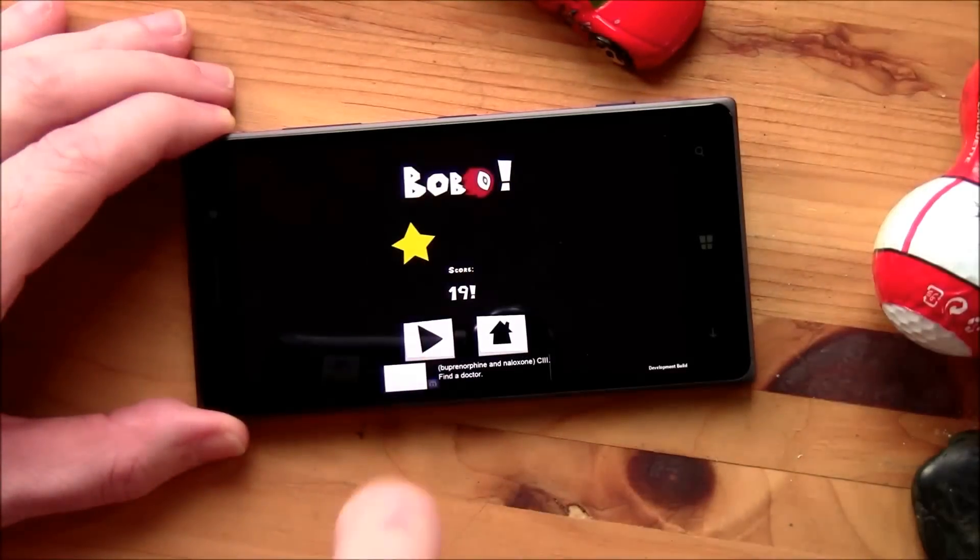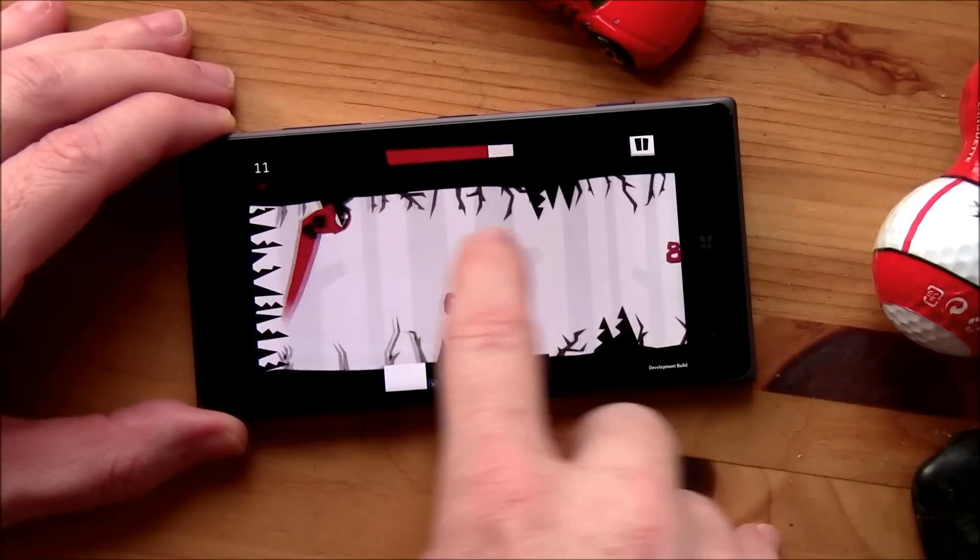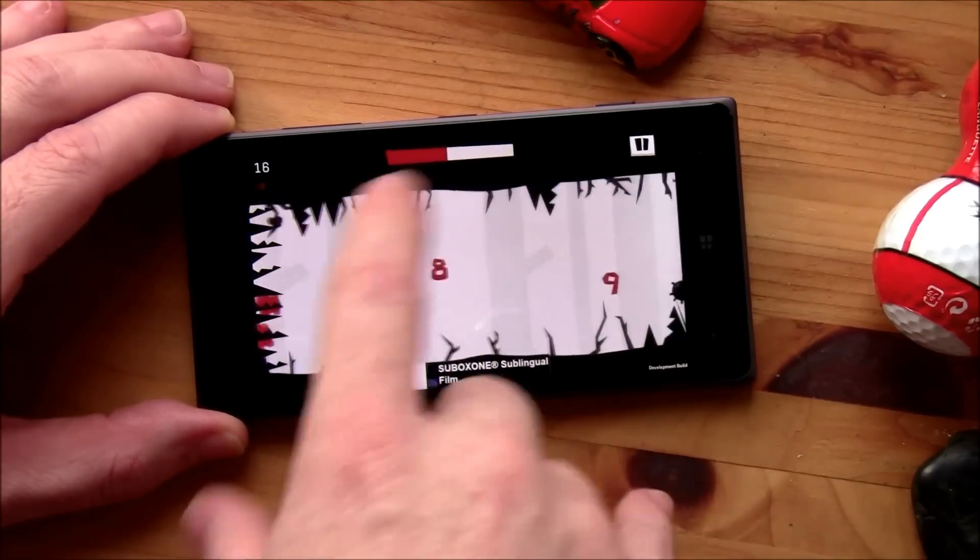You do have a health meter up top, so if you hit one of these landmines or just glance one of the branches, you'll lose some health.